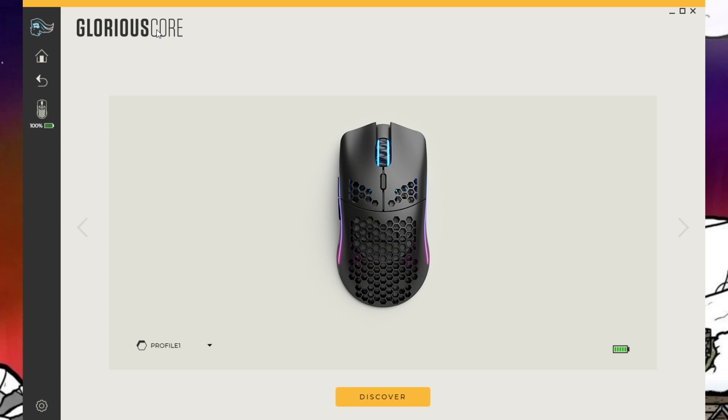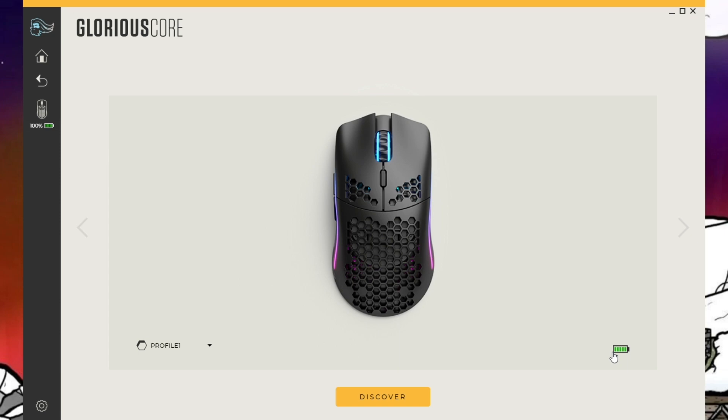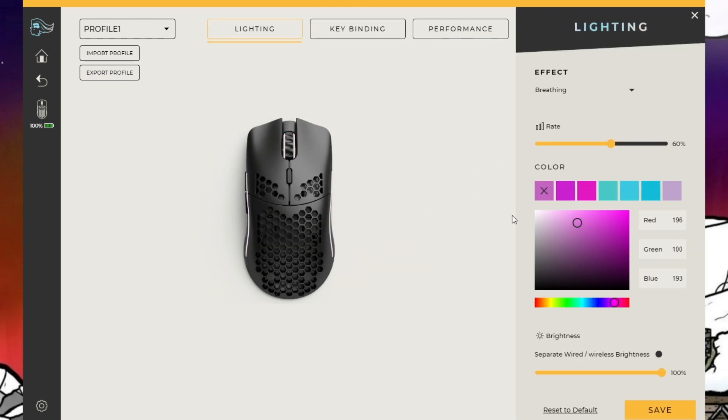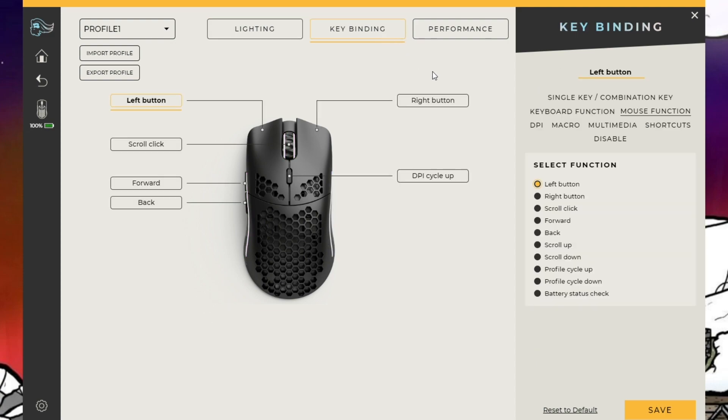When you first get onto the Glorious Core app for the wireless Model O, it's going to look something like this. What you're obviously going to want to do is click on the mouse to get to the overall overview of the mouse. There are a couple of options to show the actual lighting effects of the mouse — here are just some of the options. If you guys like what mine looks like in my hand cam videos, these are my settings. They don't really matter too much for gameplay; this is just all aesthetic. For key binding, this is where things get kind of confusing, but not really. I haven't messed much with this, but normally I have the side buttons set to media.